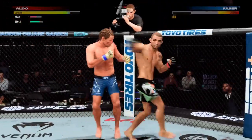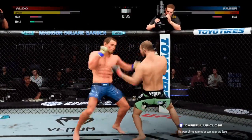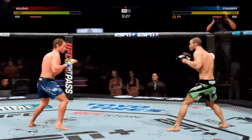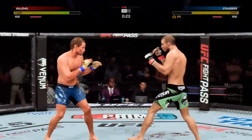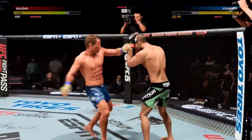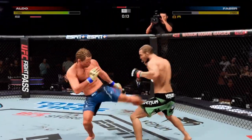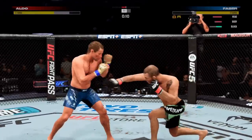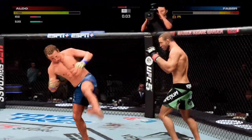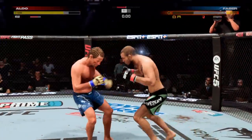Late round action here, and it has been vintage Jose Aldo all night, mixing up his weapons absolutely beautifully on the feet. He's mixed them up beautifully, doing a great job of recognizing: my hands are great, my grappling's great, but when I get these leg kicks going, no one can go with it. Showing again why Jose Aldo's just a man apart. What a way to end the round. Saved by the bell.